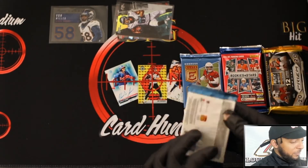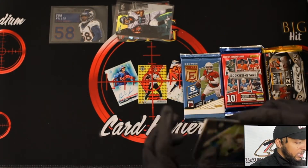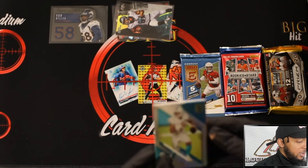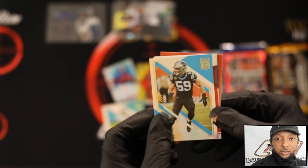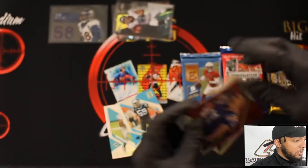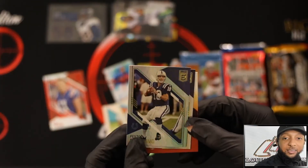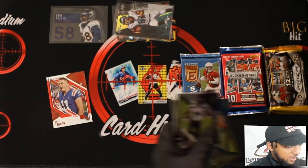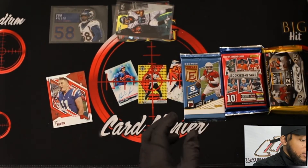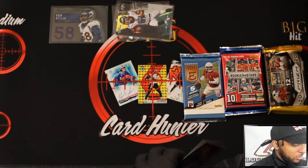Now we go to the Donruss Elite hobby — five cards per pack. Luke Kuechly, Kyle Trask numbered to 89. Will that guy even ever play? Leave it up to Tom Brady, he'll never see the field. Nothing else in there but we did get a Kyle Trask numbered to 89 — the Aspirations — we'll throw that one in the sleeve.